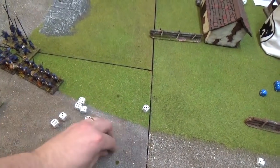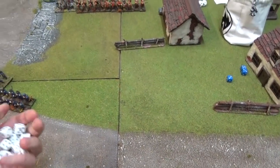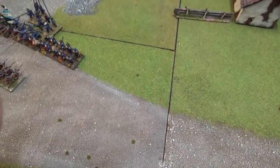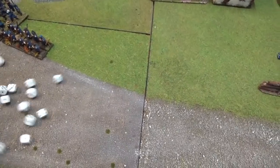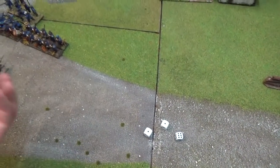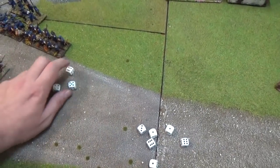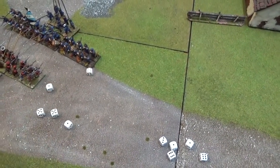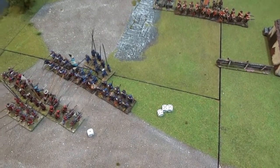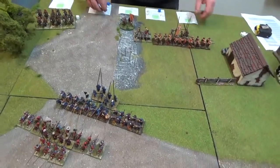2, 4, 6, 8, 10 dice - and we do get an extra 2 dice for good order because it's 1 for every 2 stands - so 12 total. Hitting on 3s - 5 hits. 3s to wound - 2 and 3 in shot and pike. That takes one stand of shot away. So we'll take one stand of shot away and engage in combat.